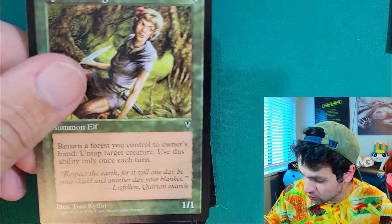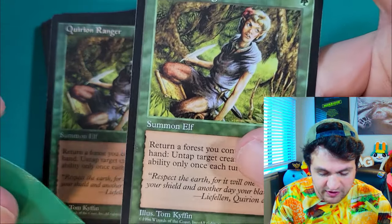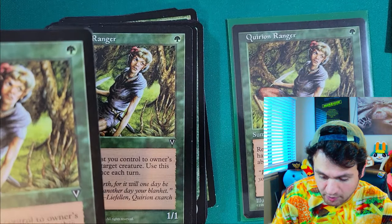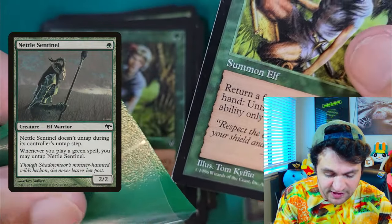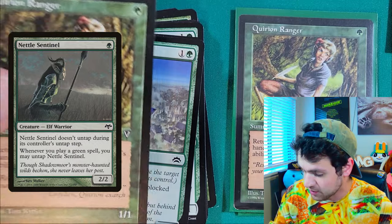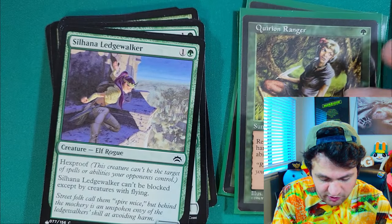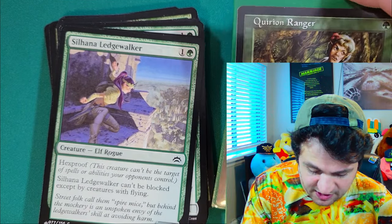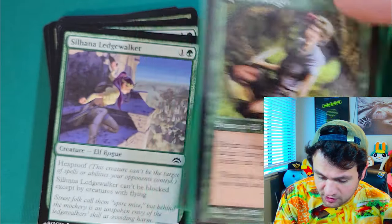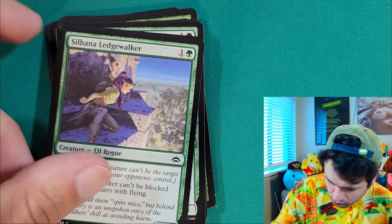Next card is Quirion Ranger — a green ranger that returns a forest you control to its owner's hand and untaps a creature. Its ability can only be used once each turn. The good thing about this card is that if you have a lot of spare green mana, you can bounce a forest so that a creature can attack and then also still have a blocker. Additionally, this deck runs copies of Nettle Sentinel, which does not untap during its controller's untap step unless you play a green spell, so this does kind of help that out. There is an uncommon printing of this with significantly better art, but I just like using the older version — it makes the deck feel rustic.